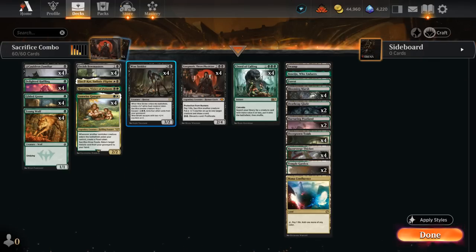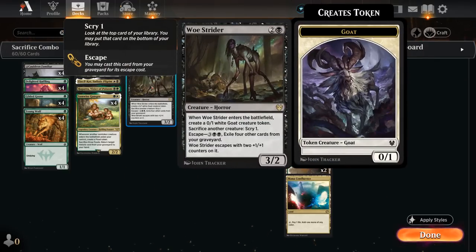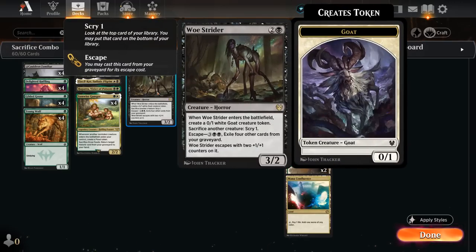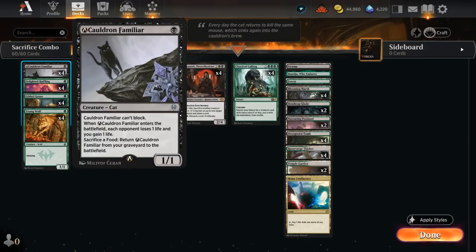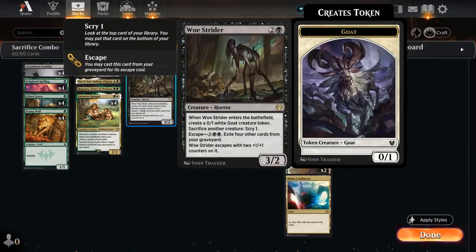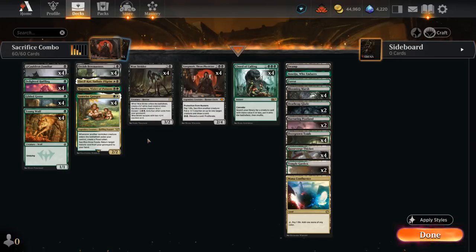Turn three Woe Strider will immediately make a food token thanks to Samwise, and then Woe Strider can sacrifice another creature at any point to scry one. So we sacrifice Cauldron Familiar, and thanks to the food token we created with Samwise we return Familiar to the battlefield, making the opponent lose one while we gain one life, then once again make a food token with Samwise, sacrifice it to Woe Strider — rinse and repeat. That's infinite damage and infinite life gain.